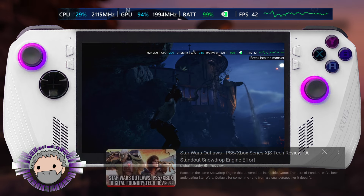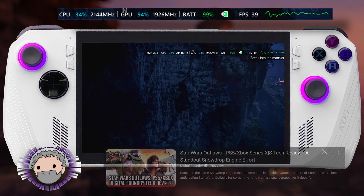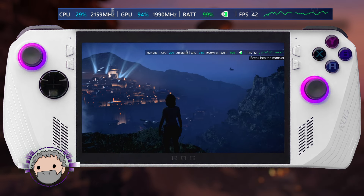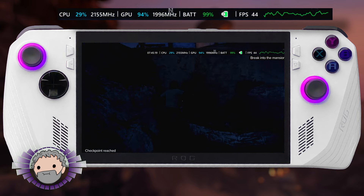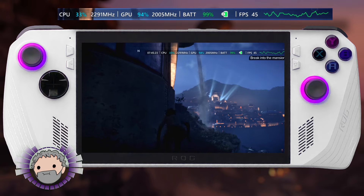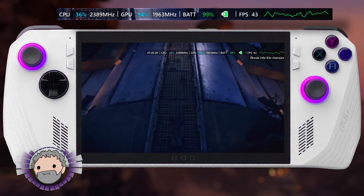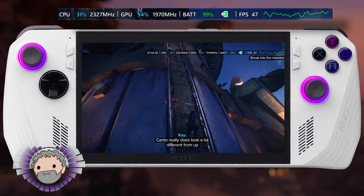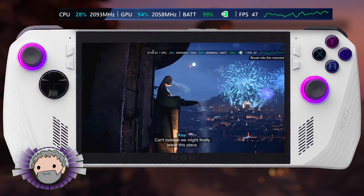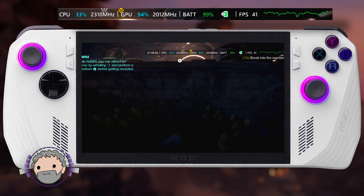I also saw this morning the Digital Foundry video on the game's performance on consoles, where I discovered a surprising fact. It seems even on the lowly Xbox Series S, Ubisoft are still asking their Snowdrop engine for ray tracing — so that's neat. On the Xbox Series S, FSR is doing a lot of work, lifting things up from a dynamic resolution starting at 720p, but hey, it still works.